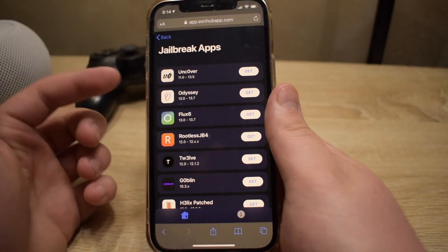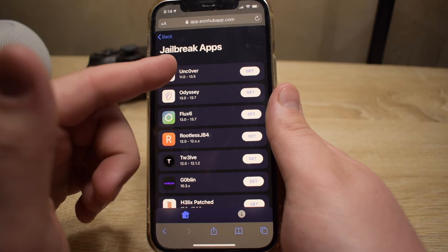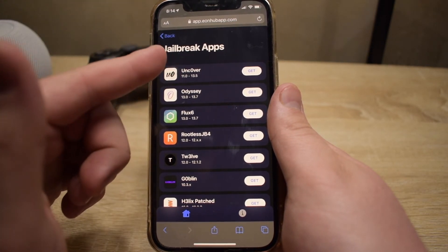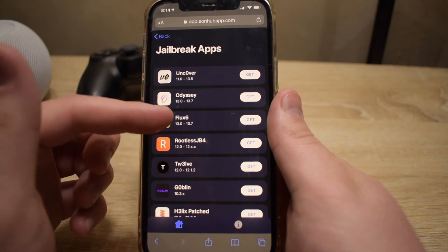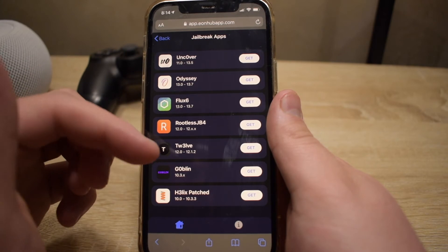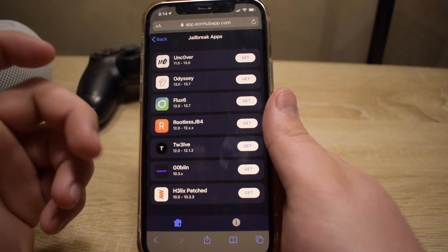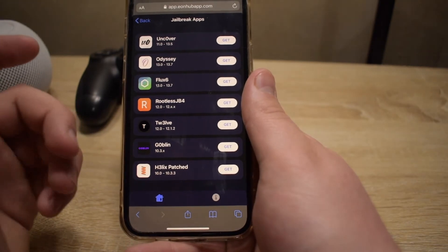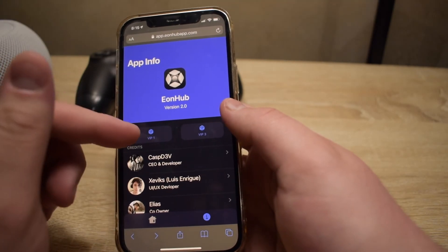Next we have jailbreak apps. We've got Unc0ver which supports iOS 11.0 to 13.5, Odyssey which is another jailbreak created by Coolstar, and Unc0ver was created by Pwn20wnd a couple years ago and has still been going strong. We also have Flux 6, Checkra1n Jailbreak 4 created by Brandon Plank himself, 1281 Jailbreak, Goblin Jailbreak which supports 10.3.x and above up to around 11.0, and Helix Patch which covers 10.0 to 10.3.3.